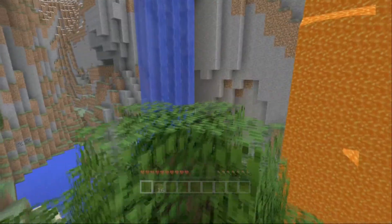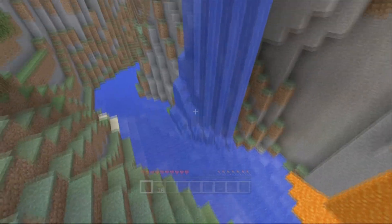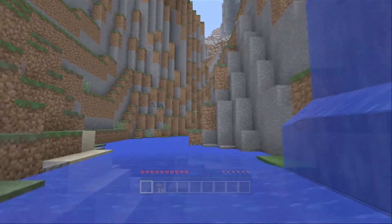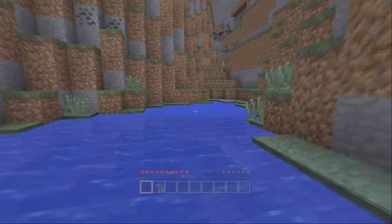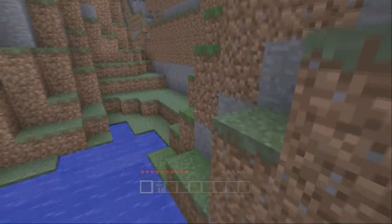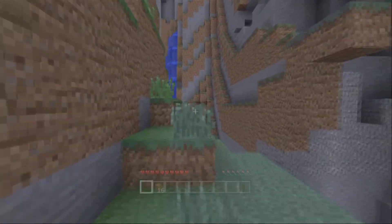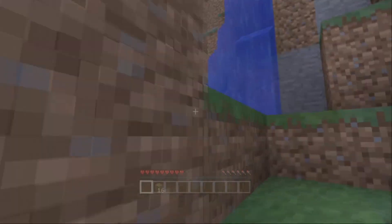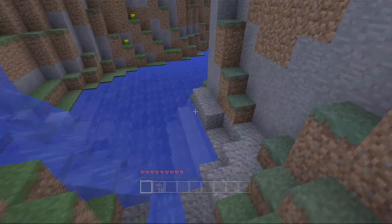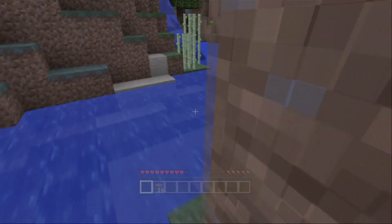Right here we've got a pretty sweet-looking lava fall and a waterfall coming into a river. There's really so much around here. I mean I'd love to explore, but we gotta establish some things first. It looks like it's already becoming nighttime and I don't have any gear yet, so I should probably get working on that. Oh, we got some sugar cane — I'll make sure to collect that.